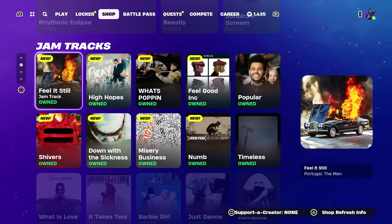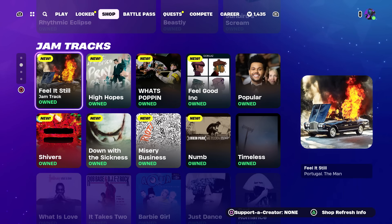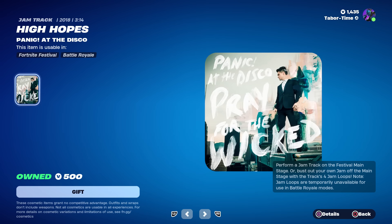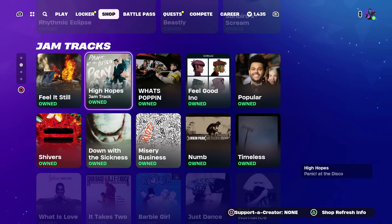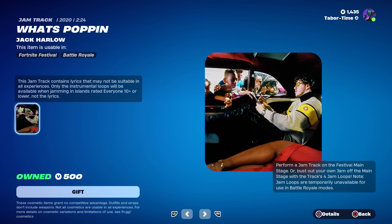Lady Gaga stuff is still here, gear for Festival still here. For jam tracks we've got some new ones — 'Feel It,' which I've heard before in a different rendition. It sounds like 'High Hopes' from 2018 by Panic at the Disco — I love them, to me they sound exactly like Fall Out Boy. Pretty cool. 2018. And 'What's Poppin' by Jack Harlow from 2020 — that's a good one.